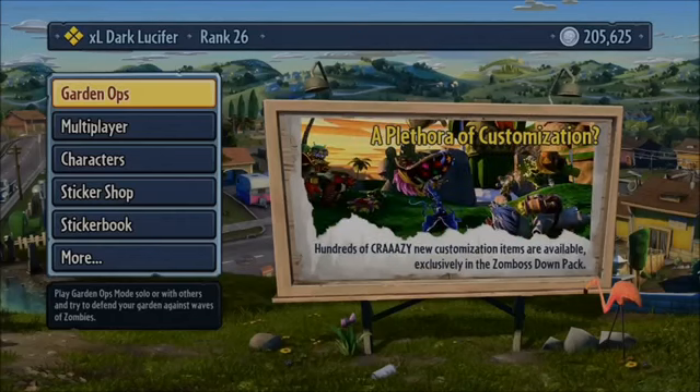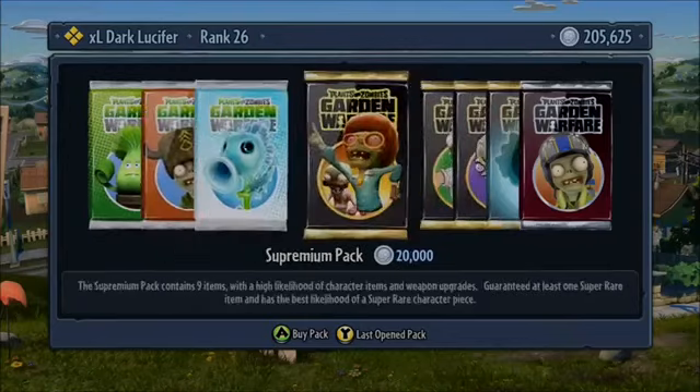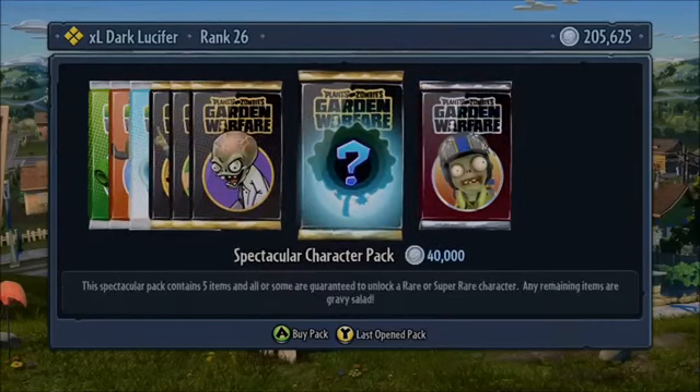I've changed it up a little bit today and instead of doing gameplay — it will be my first gameplay in this game actually — we're going to do a 200k-odd pack opening for you guys just so you can see what I get. I think I'm going to open up just the regular 20,000s. Because you get a character, I might open one of these first and then open the rest, or open one of them last or something.